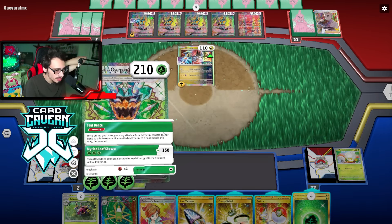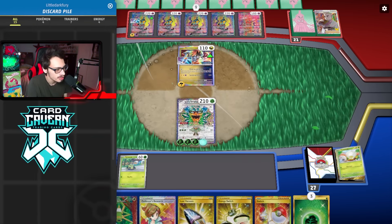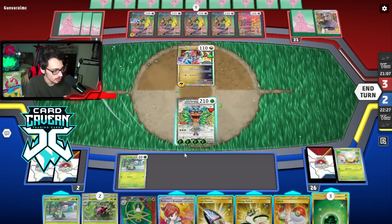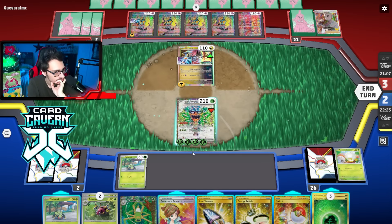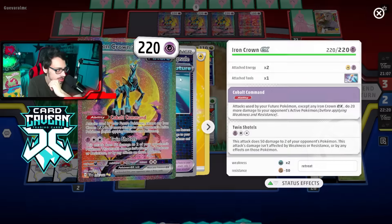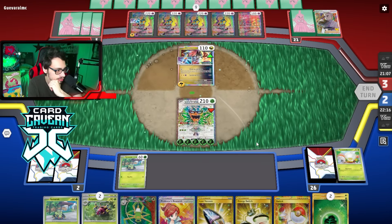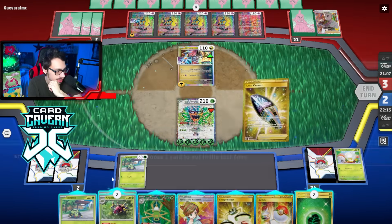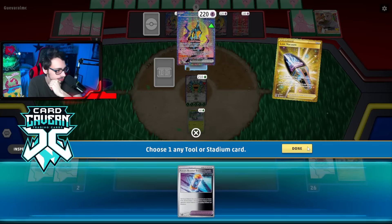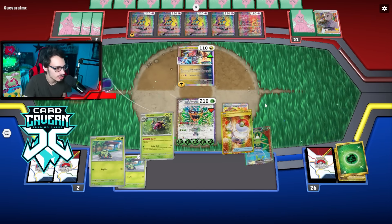I'm making sure they can't do extra damage to my bench. Oh — they can kill Tarantula because that's only 50 HP. Honestly at this point I think Ogerpon is our main attacker. I don't even think I should have benched that right? I'm trying to think — do I want a Vacuum here? I don't think it matters. We'll play the Vacuum anyway.